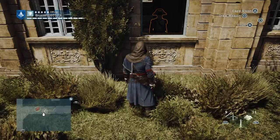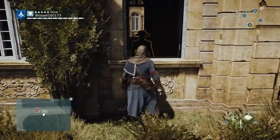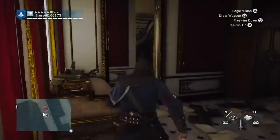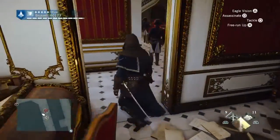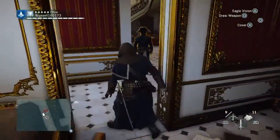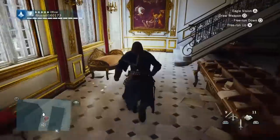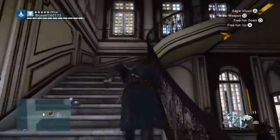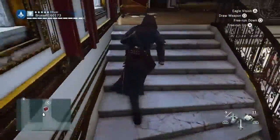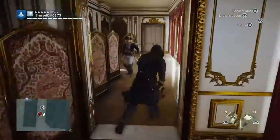Now we're going to go to the artifact which is in here, so we're going to climb in this window and head to the building where it is. This is the building where you will come to in a murder investigation, but we've not done this murder investigation yet — we will be soon. The reason we haven't done it is because we didn't have level 3 lockpicking, and we needed it.